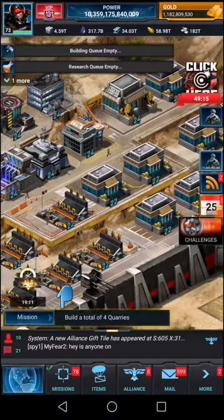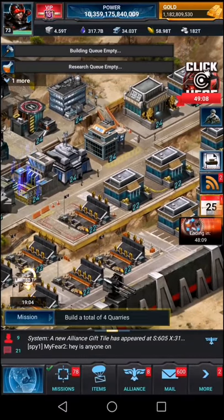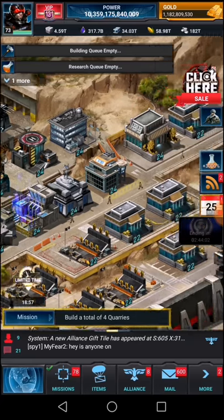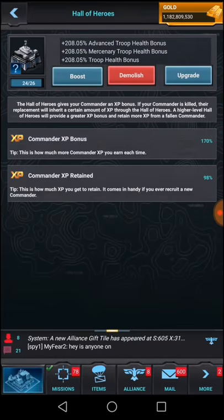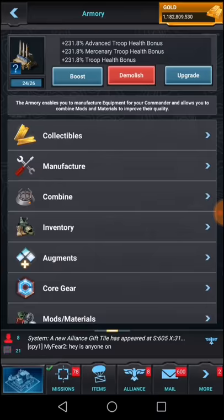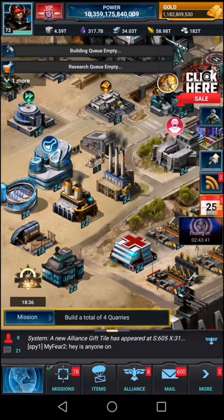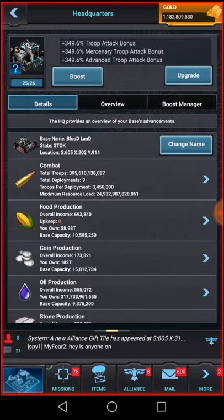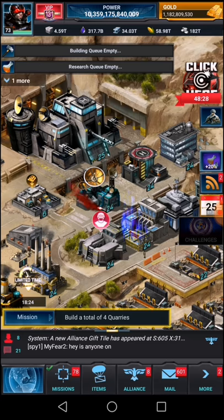Here's what to build: you have to have one building of each type, because as you see I have too many banks and too many training grounds. You need one of each — like embassy, war room, hero, death row, prison, armory, and every single building — you have to have at least one so you can upgrade your HQ.